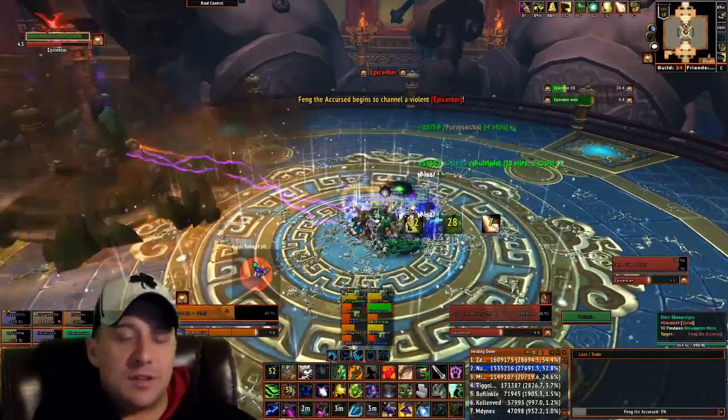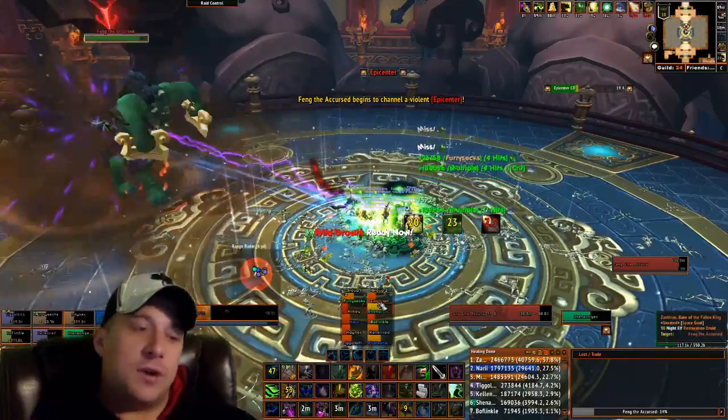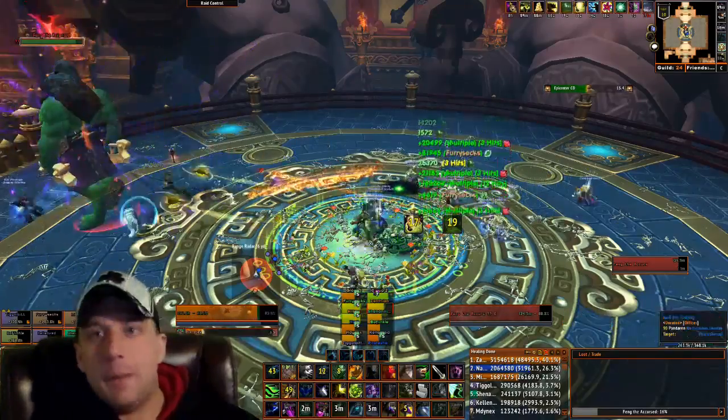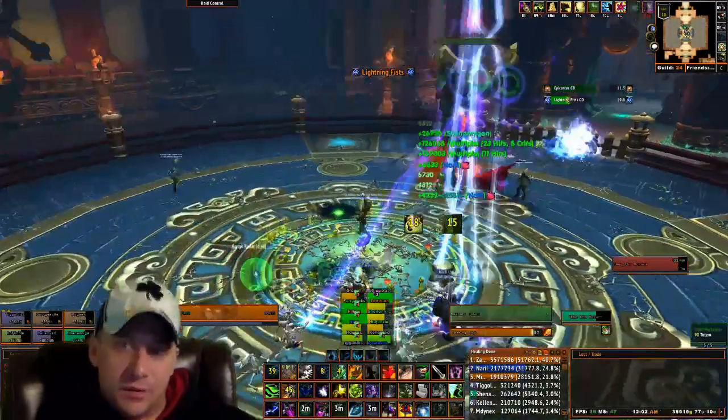The first ability the boss has in phase one is called Lightning Fist. He will randomly turn to an area, smash his fist down, lightning will go towards that person. Make sure that you're not getting hit by it, and stay loosely spread around the center of the room.